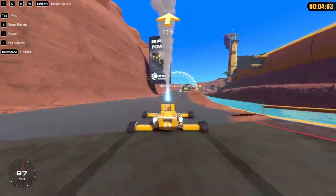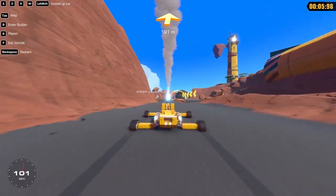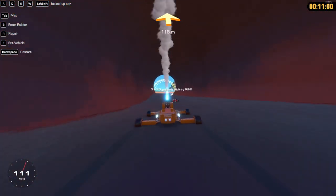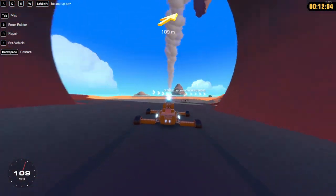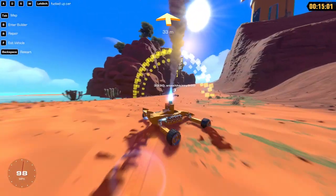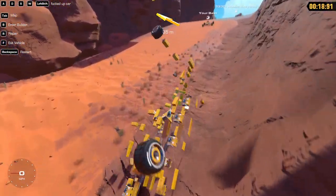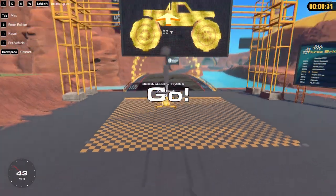This course has a huge straightaway that goes up into a pretty sharp turn. I think we can go as fast as we want through it because of how much downforce this thing has with the rocket engine on top — but we crashed, so we have to restart. Alright, here's take two, let's go.